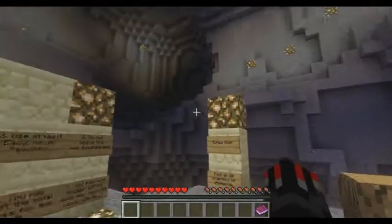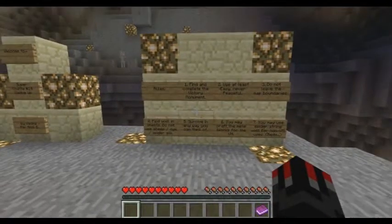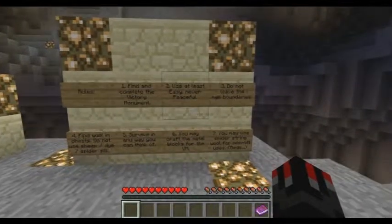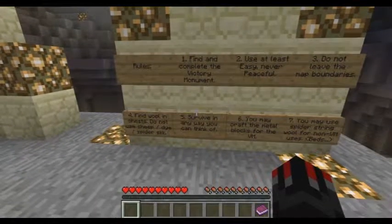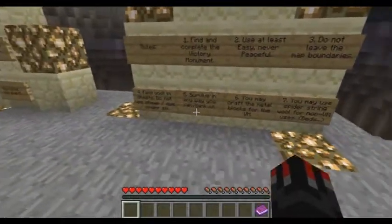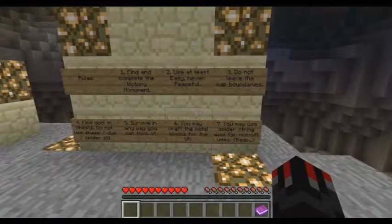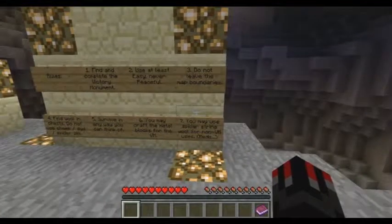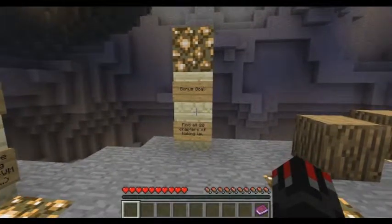This may just be a rage-through because I know this is probably gonna suck. Alright, rules: find and complete the victory monument, use at least easy difficulty — never peaceful, we're gonna try normal. Do not leave the map boundaries. Find wool in chests — do not use sheep, dye, or spider silk. Survive in any way you can think of. You may craft the metal blocks for the victory monument, and you may use spider string wool for non-victory monument uses.